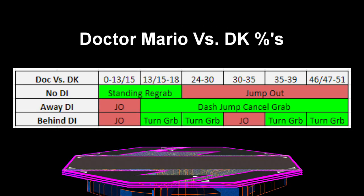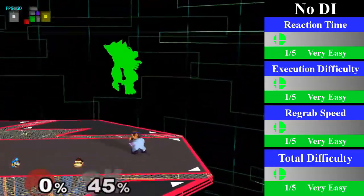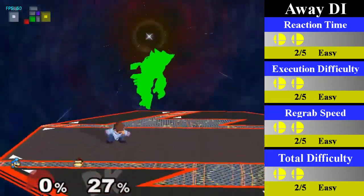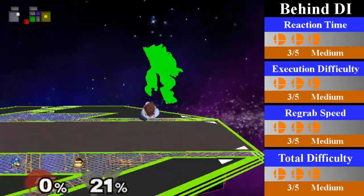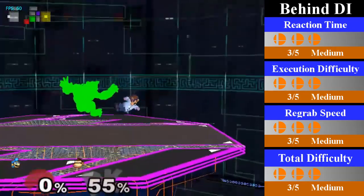Doc's down throw chain grab on DK is similar to Bowser, where it has a few gaps that can allow DK to escape. Its true percents are from 13% to 15%, 24% to 30%, 35% to 39%, and 46% to 47%, however it does range from 0% to 51%. Because the gaps are so small, you can try to pummel and re-throw to skip over the gaps, but the opponent can try to mash out during this time. For no DI, Doc can re-grab from 0% to 18% by doing a standing re-grab. Doc can also turnaround re-grab, but it is not necessary. You can end this with an up tilt or an up smash. For away DI, Doc can re-grab from 13% to 51% but must do a dash jump cancel re-grab. You can end this with any aerial you choose, but up air can lead to a re-grab if low to the ground. For behind DI, Doc can re-grab from 13% to 15%, 24% to 30%, 35% to 39%, and 46% to 47%. For the 13% to 15% range, Doc can turnaround re-grab, but for the rest he must do a turnaround dash jump cancel re-grab.